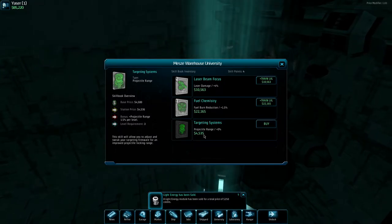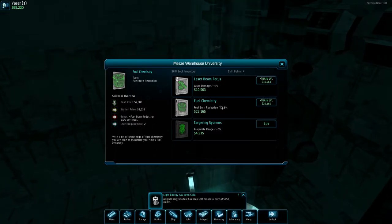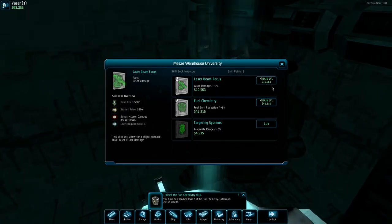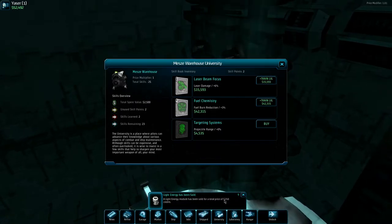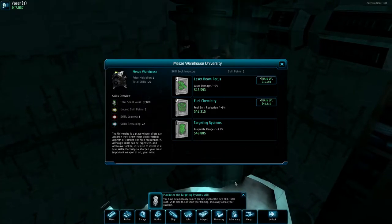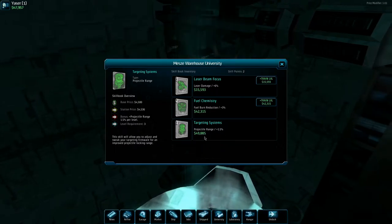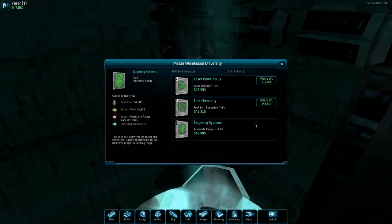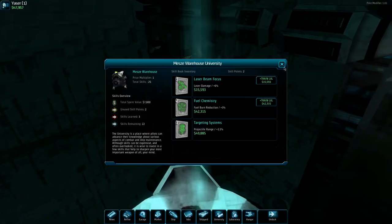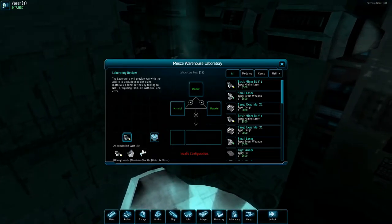We can train targeting systems which increases projectile range, fuel chemistry which decreases fuel burn, and laser beam focus. Let's do one of these and one of these so we still have some credits left over. Maybe we'll buy one more skill just to have it. The fuel burn reduction is definitely worth it in the long run. The laboratory has crafting recipes but I don't think that's really necessary on easy mode.